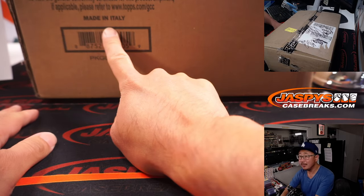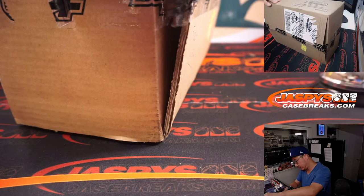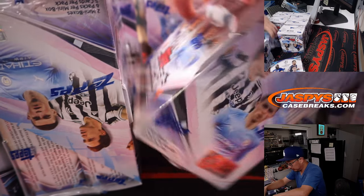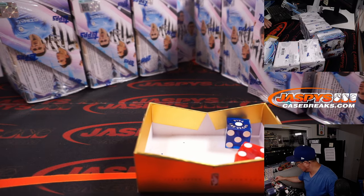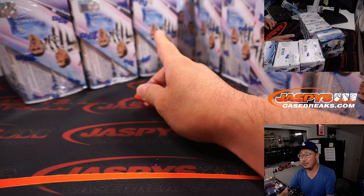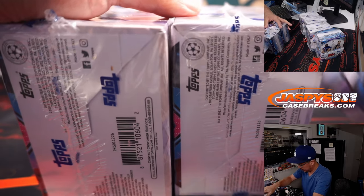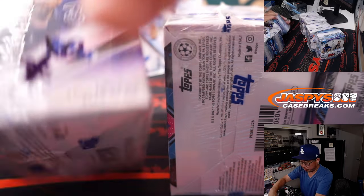A lot of nice hit potential in here. These cards made in Italy, by the way. We've got four boxes to the left, four boxes to the right. Let's select a die — going to select that red die, a little Liverpool red right here. Rolled a three, left side. This is random team five — next one will be random team six.